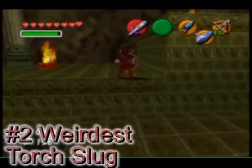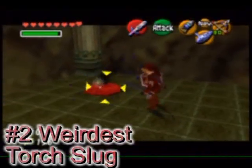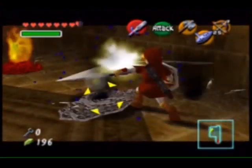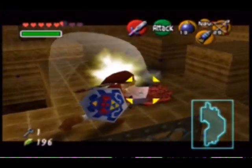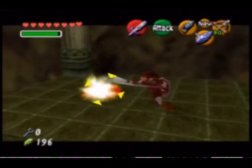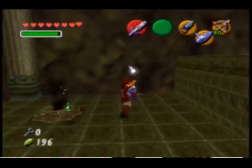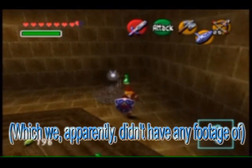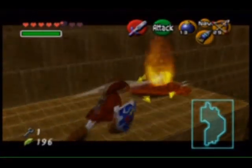Slugs on fire — weird little creatures. Torch slugs get focused on attacking you if they see you. But they're not so tough, because when you strike them with your sword and the fire extinguishes, don't just try to run away — they're nothing without fire. If you use the megaton hammer on the ground near them, they'll flip over with the fire going out. They act tough, but they're not.